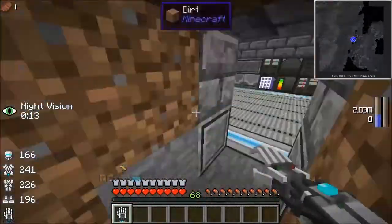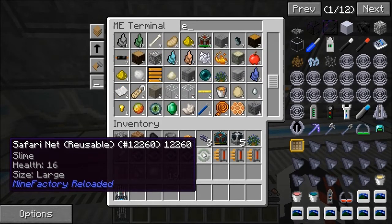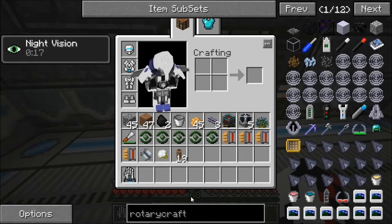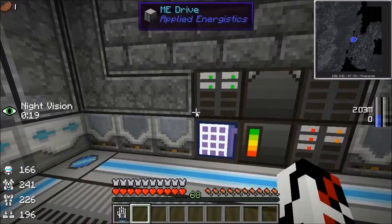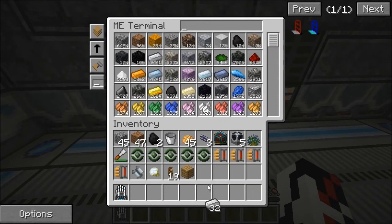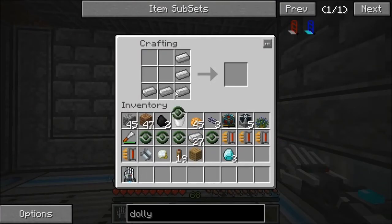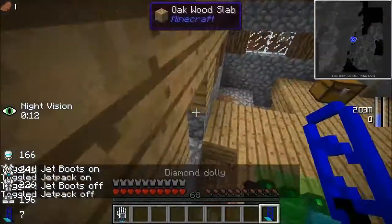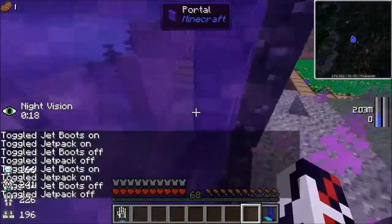I need to get some stuff first. I need a dolly - so a dolly needs iron and wood blanks, then iron and three diamonds crafted like this. And if you do it like this, this is what you get: a diamond dolly, and this is able to transfer spawners.